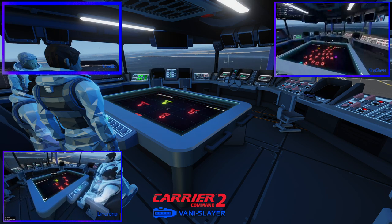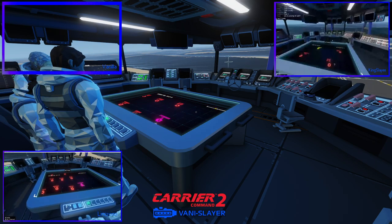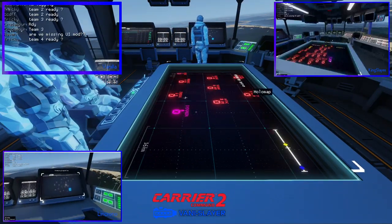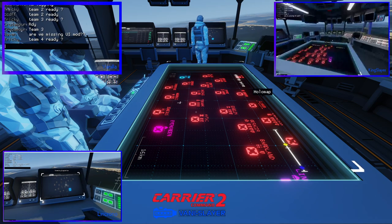What color are we? I don't even see our carrier on the map. We're purple and we're in the south. That means to the left will be the Grim Reapers, and we're right across. There's no UI for the carrier — that's nice. We're gonna message them. We're ready, right?